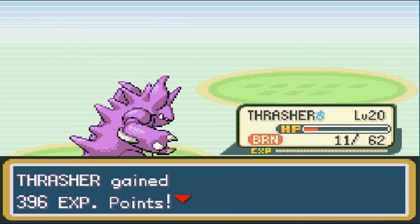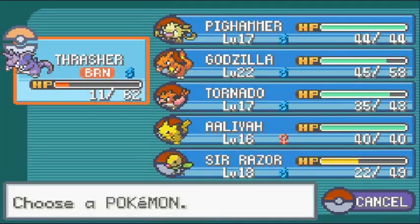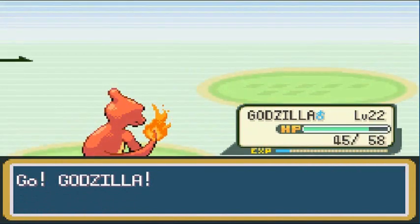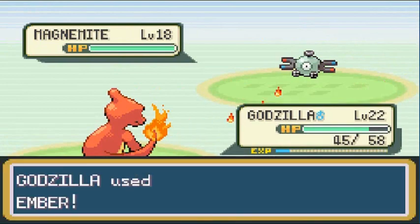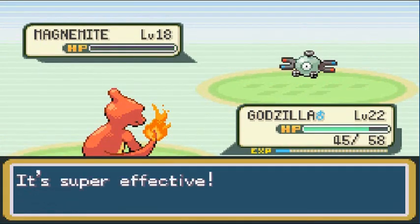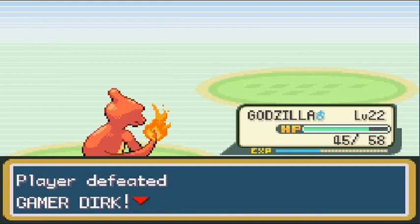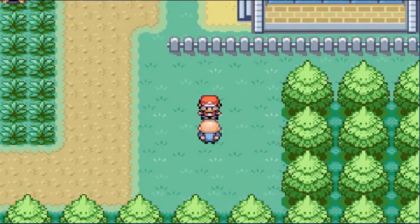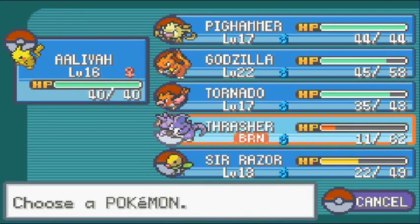He comes out with his Magnemite, so going straight to Godzilla. Ember attack — easy victory. His first loss and he's not so cocky anymore: 'You were just lucky.' Whatever. We've defeated every trainer in this area — that was pretty much the plan.